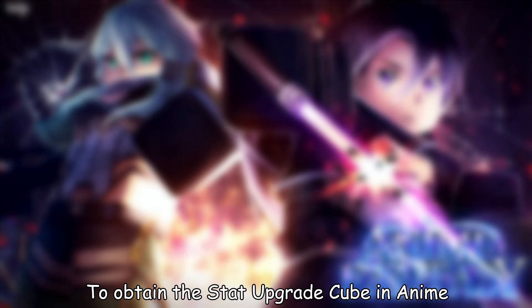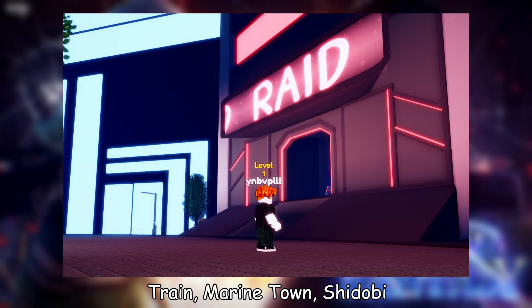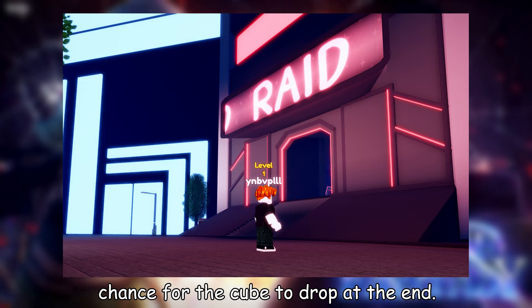To obtain the stat upgrade cube in Anime Fantasy, engage in raids such as Infinite Train, Marine Town, Shidobi Forest, and Silent Town, where there's a chance for the cube to drop at the end.